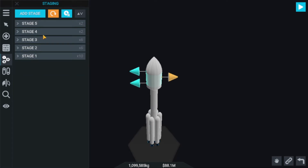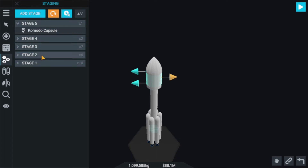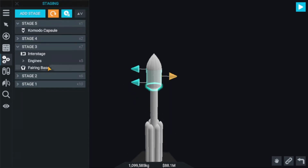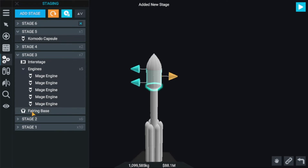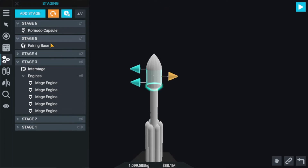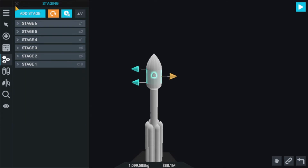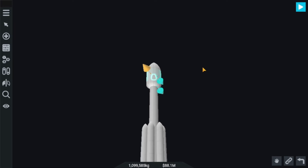Stage 4. Back up here in base, stage 3. Let me add a new stage and then place that over that, and then place stage 6 above stage 3. I made a cargo rocket.